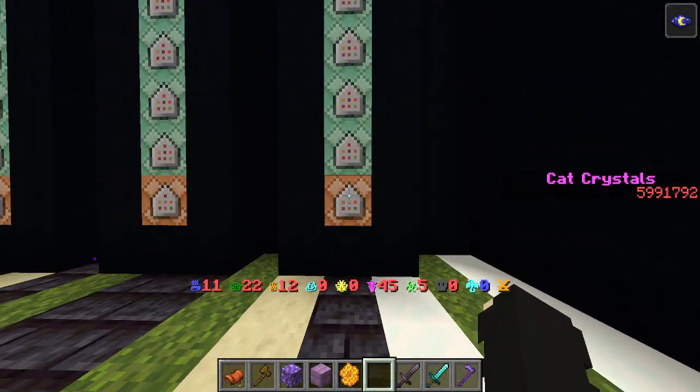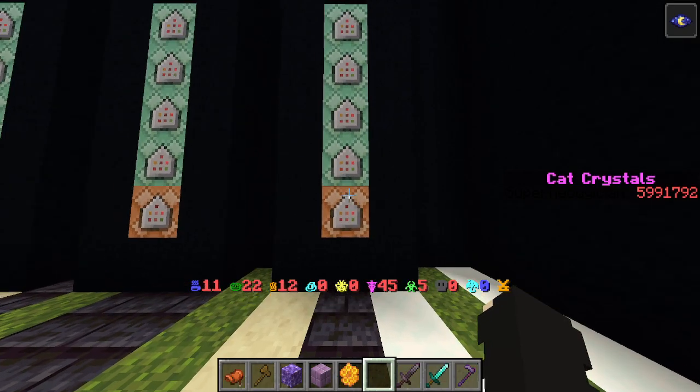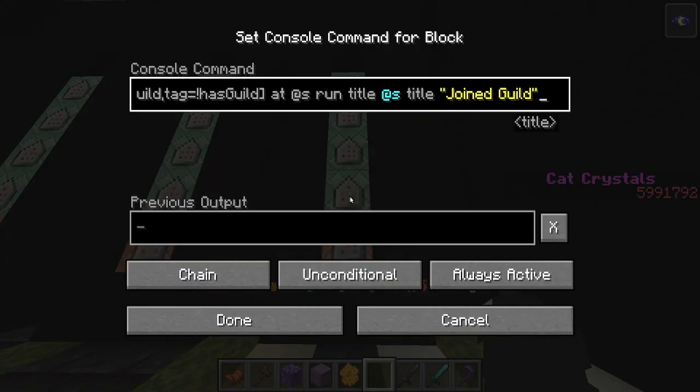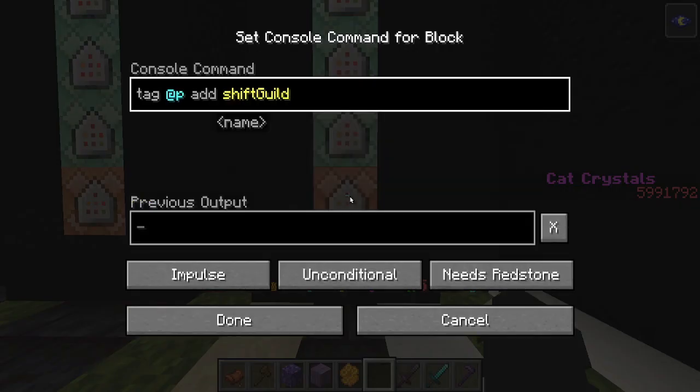You need five command blocks. There's an impulse block which needs redstone and is unconditional, and then a bunch of chain unconditional always active blocks. The first one is: tag @p add shiftGuild — and this is going to tag the person who pushes it with shiftGuild.